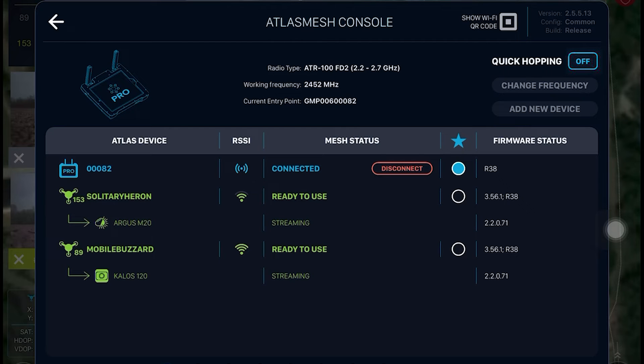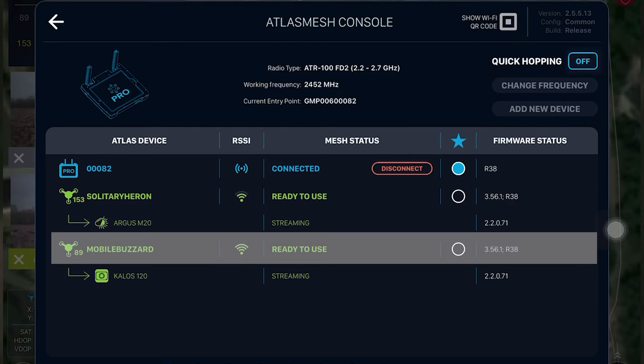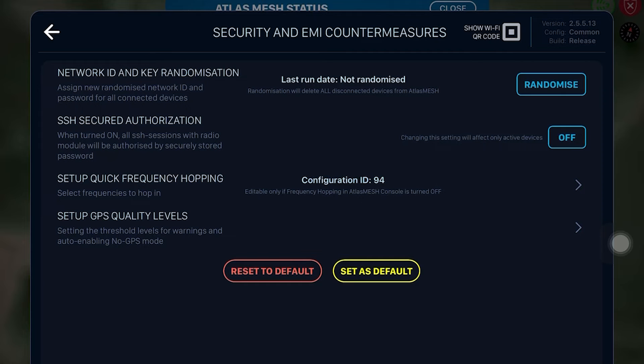Go to the Atlas mesh console and make sure that the connection between the Atlas station and the drone is stable. The green color indicates that everything is okay. Now, for the mission, open the Security and Countermeasures menu.